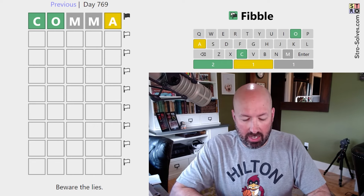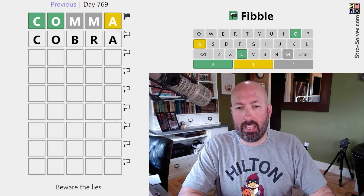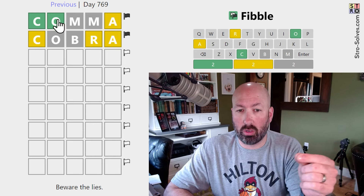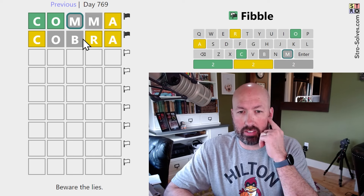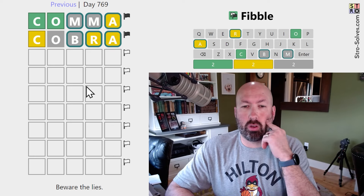They're starting us with COMMA. I'm going to do COBRA because I want to repeat the C, O, and A. That seems pretty good. So one of the C's is a lie, one of the O's is a lie.